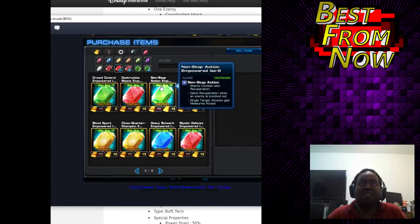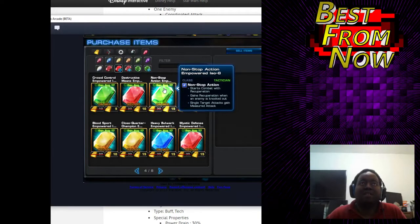Gain Recuperation when the target's knocked out, and Measure the Tags. This one sounds pretty good — it's called Non-Stop Action, which makes sense because it's pretty much just going to attack the crap out of you. But Tacticians in general that I'm thinking of in my head right now aren't really the full-on 'let me attack you' kind of guys. I don't know if you would really get a lot out of that.